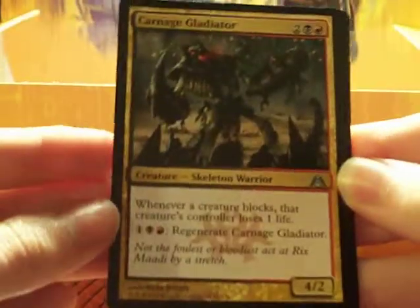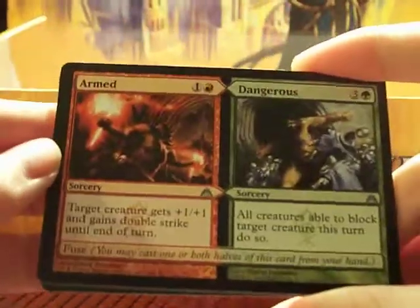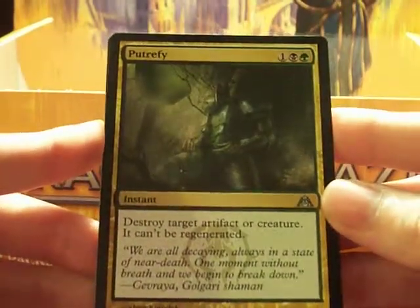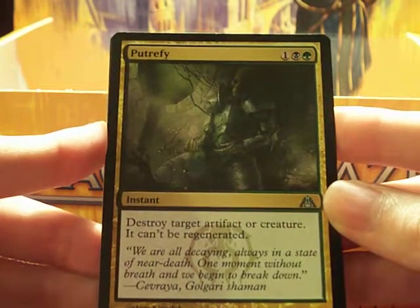We just talked about this — it's a good card. I'm glad that I've gotten two. Armed and Dangerous, we already talked about. Putrefy — destroy target artifact or creature, and it can't be regenerated. That's a good card.